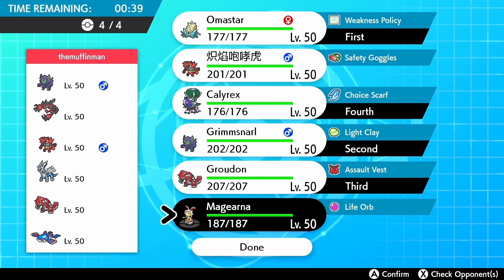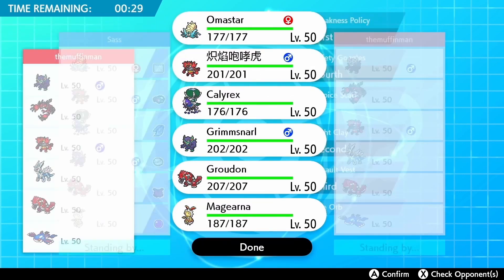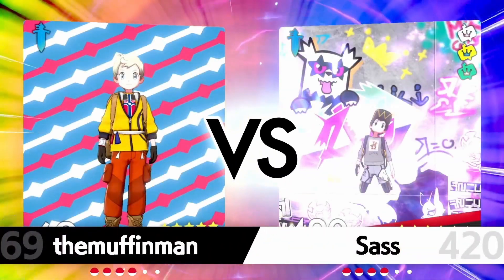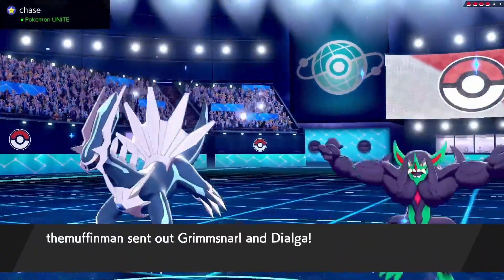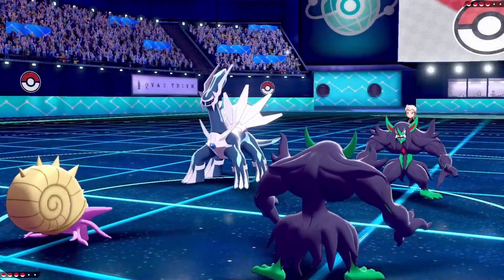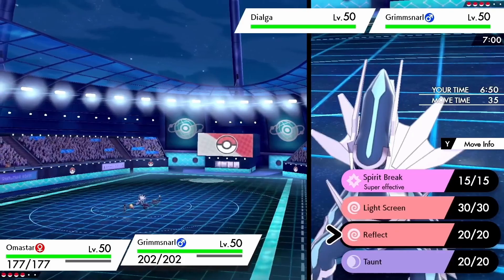In this next match my opponent has pretty much both Weather legendaries, Dialga, and a couple of Dark types. I actually bring an Omastar lead. My opponent brings in Dialga and I'm going to Dynamax my Omastar right off the bat.